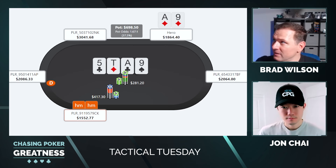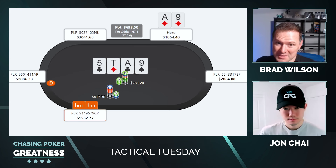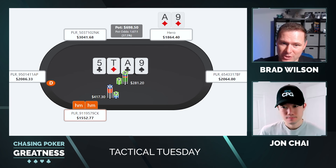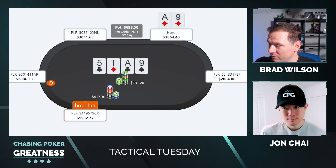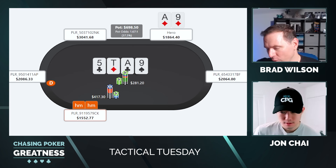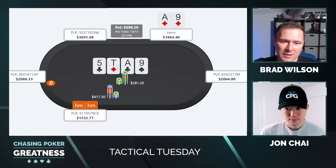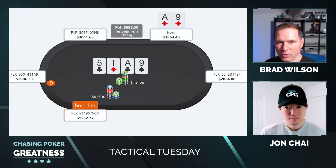That leaves out one portion of the strategy — what do we call the turn with and then call the river jam with? Maybe a set like pocket fives. It's going to be dicey. Maybe we don't check-raise all-in with pair plus flush draws. Maybe pair plus flush draws we call with, then call on the river when we improve to trips, two-pair, or flushes. That gives us nice ability to play flush-completing rivers with both a call and a jam. The bones of my strategy: probably call-folding with hands like ace-jack, ace-4, ace-3, ace-deuce; jamming my two pairs; and maybe calling top two pair — ace-10.